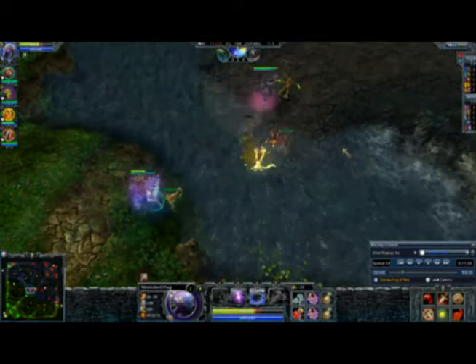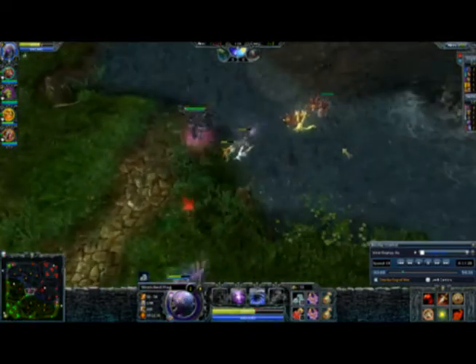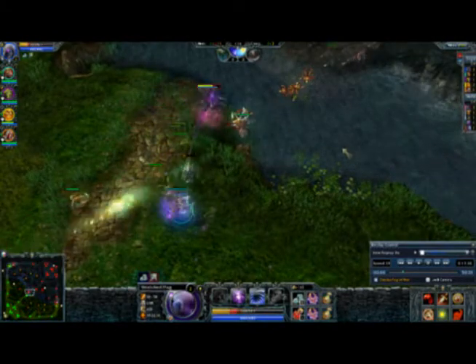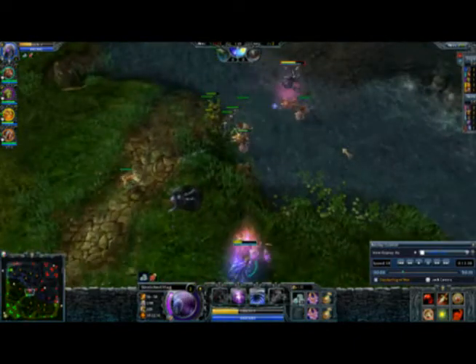The matchup I have right now in the middle lane is an Arachna. Hag against Arachna - generally Arachna's going to be able to out-last-hit Hag and do more damage with attacks, but you're basically free rolling because he can't kill you, but you can kill him.